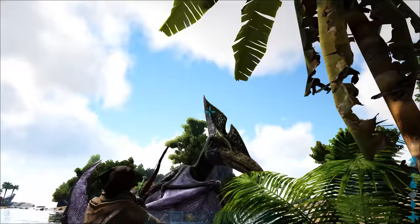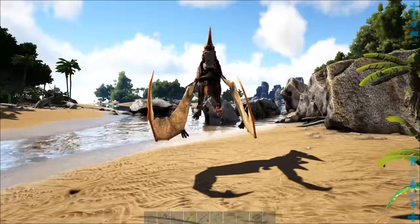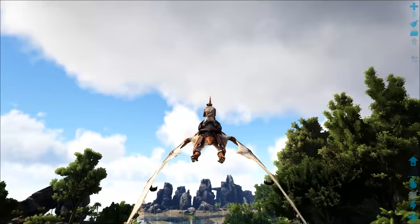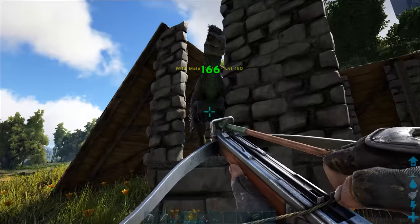Tip number sixteen: tame a flying creature. Pteranodons are really easy to tame at lower levels and can be bola'd and knocked out quickly with even the most basic of knockout methods. Having a flyer under your belt opens up a world of possibilities, not only making traveling around the ark easier, but also allowing you to easily scout for certain creatures.